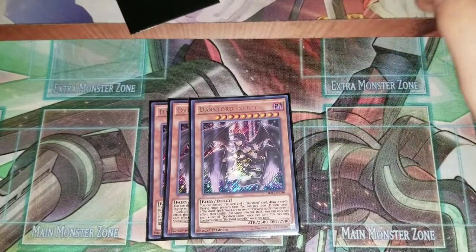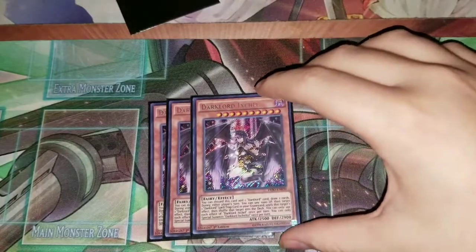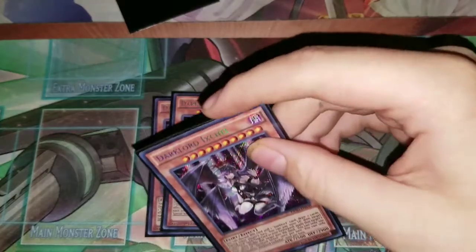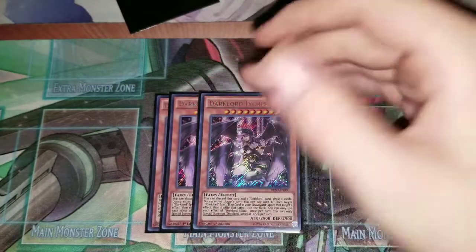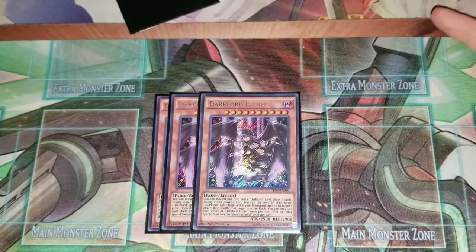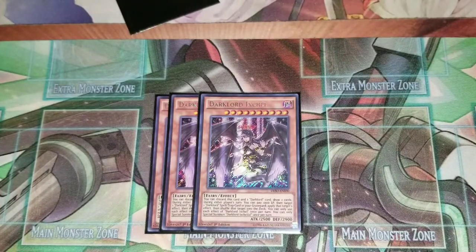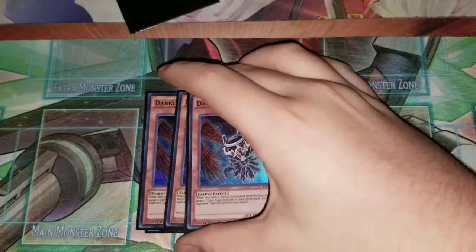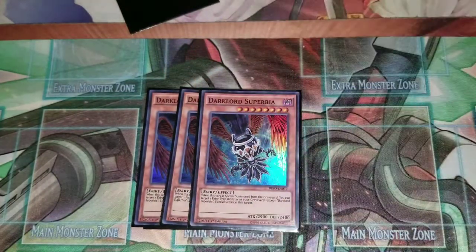First you have three X-Shield. X-Shield is basically your main draw card — you discard it plus a Dark Lord card and draw two cards. It's a Level 10 with 2900 defense, which is pretty good defense and hard to get over by a lot of decks, so it's overall just a pretty good card.